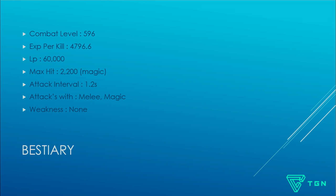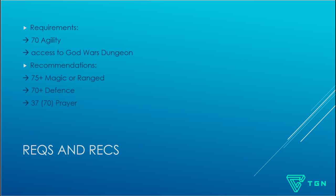On screen is some basic information about the Saradomin boss — you can pause and read through that if you'd like. Now into requirements: you need 70 Agility and access to the God Wars dungeon. In terms of recommendations, I'd recommend you have 75 plus Magic or Ranged, 70 plus Defence, and 37 with ideally 70 Prayer.